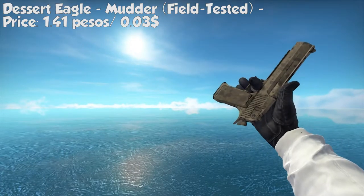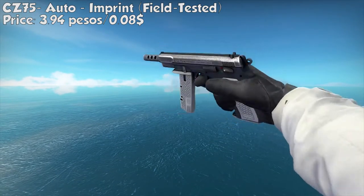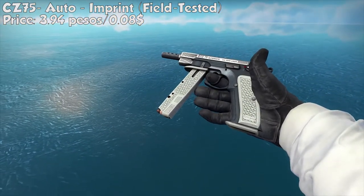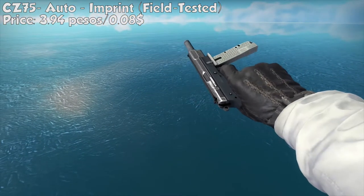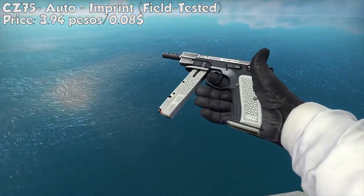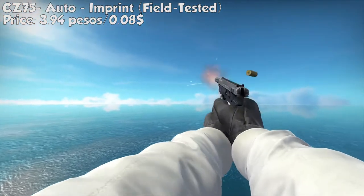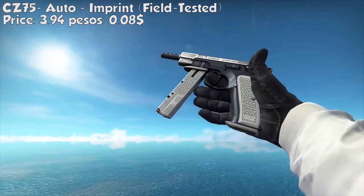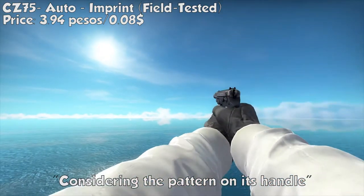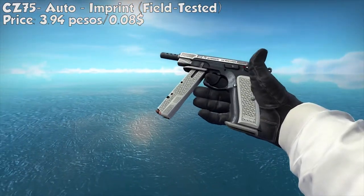For our next gun, it's the CZ75-Auto Imprint. It has a white knit print and it's clean, even though it's field tested quality. It costs 3.94 pesos or $0.08. It's still a pretty good looking gun and it is worth investing a bit on this one.